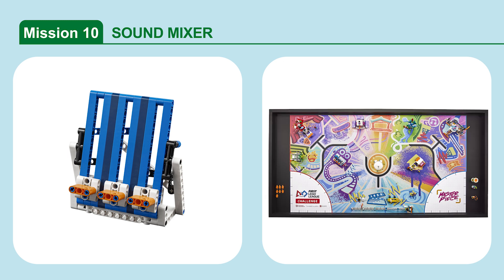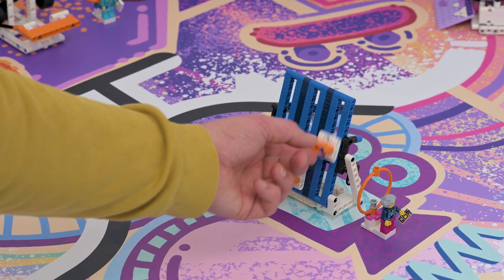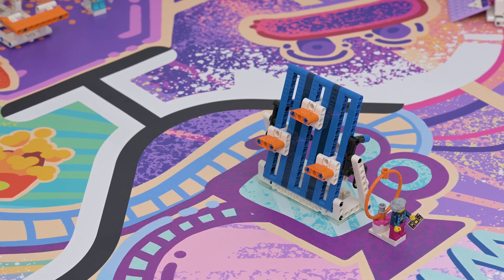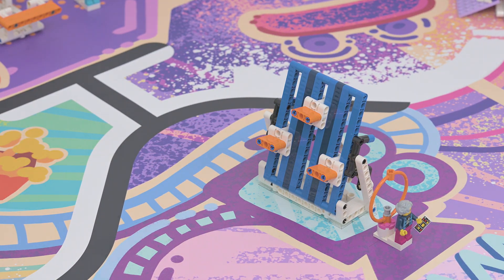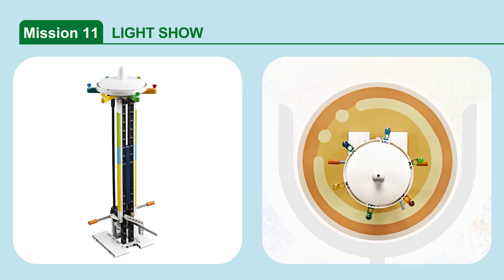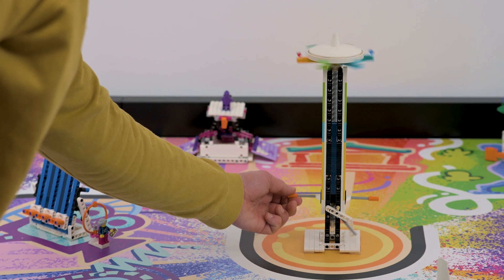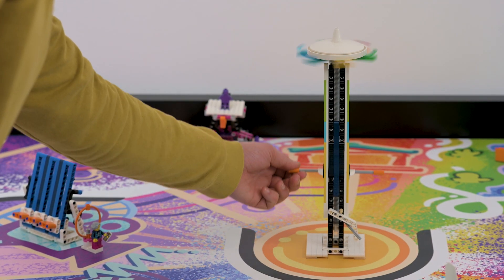Mission 10: Sound Mixer. Adjust the sound levels in the studio for ideal audio recording. If a sound mixer slider is raised. Mission 11: Light Show. Trigger the light show on the tower by raising the handles. If the light show's white pointer is within zone Yellow, Blue, or Green.